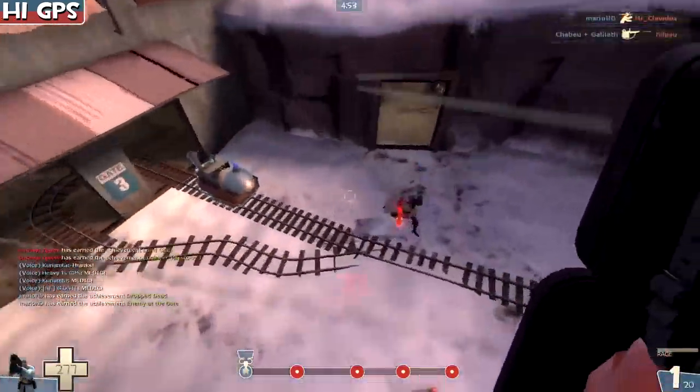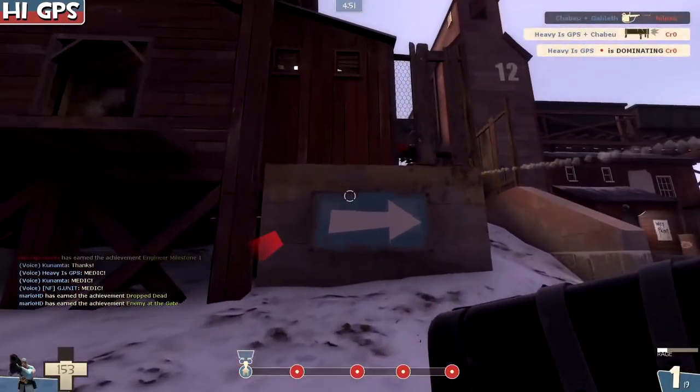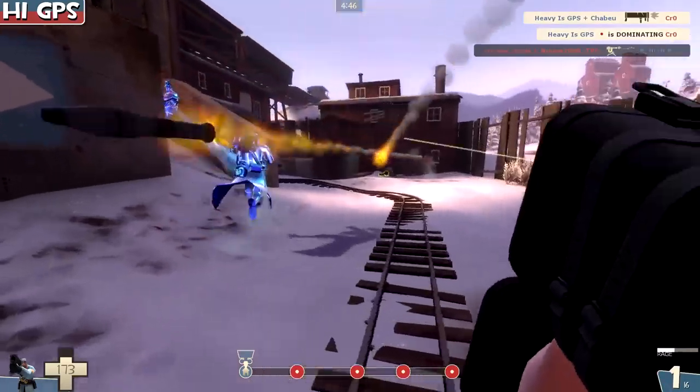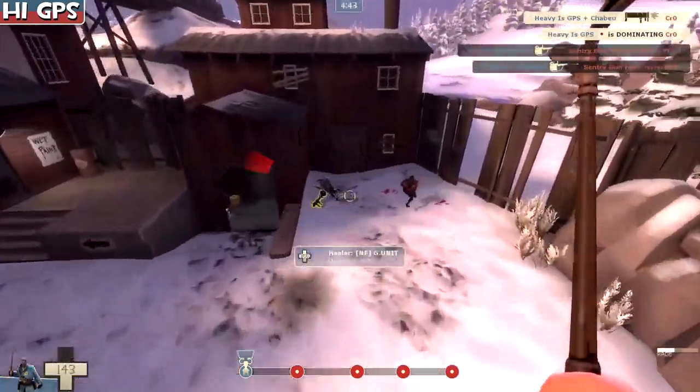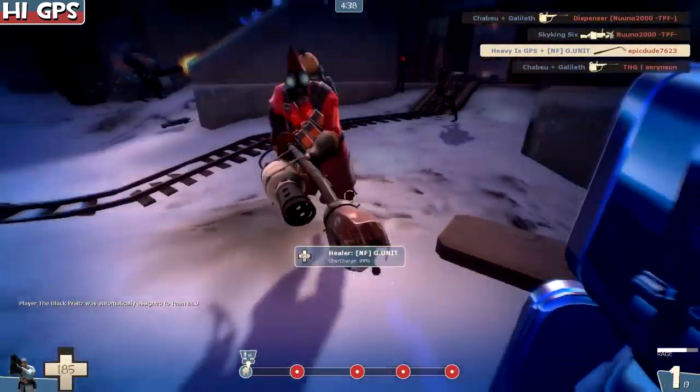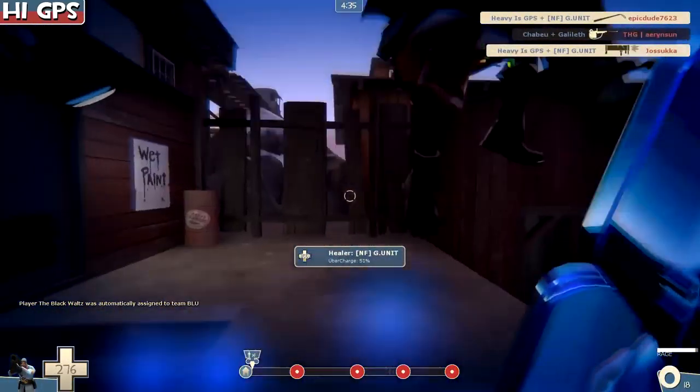We're going to see how this works. First we whip our fat asses into shape, then go for a bomb on the medic, which we get because he was out of position. Missed the crit air shot but that's okay, and we're gonna try and make up with the Disciplinary Action — we got it!